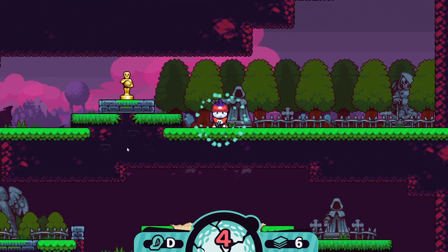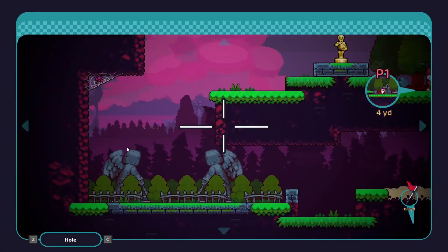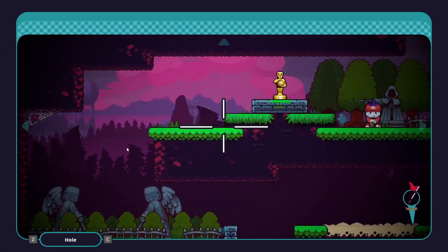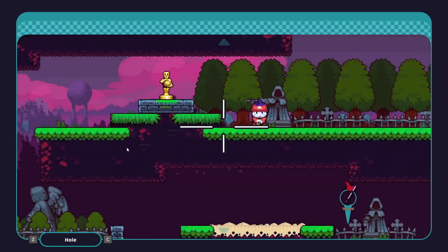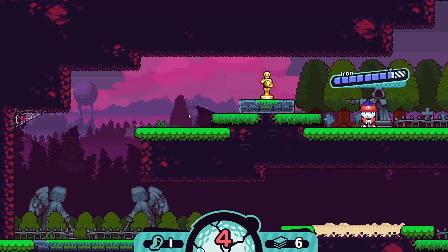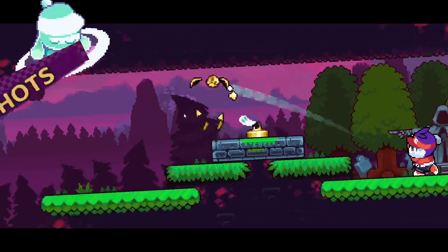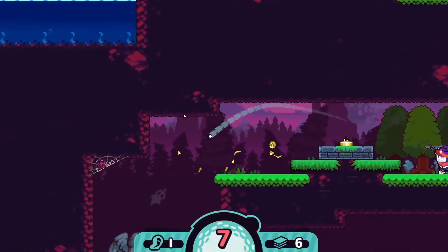The demo has you play through the first four holes and face off against the first boss, the Scotsman. You'll see all types of hazards on the way — exploding TNT, fans pushing you around, and even the living dead. The challenge that comes with these hazards is a fire under you in the form of a limited number of hits you're allotted. If that number reaches zero, it's game over and back to square one.